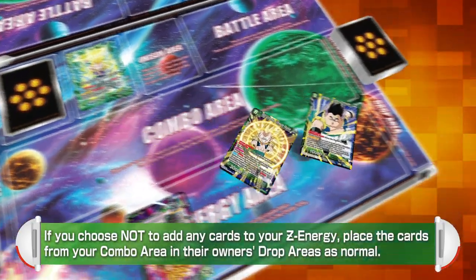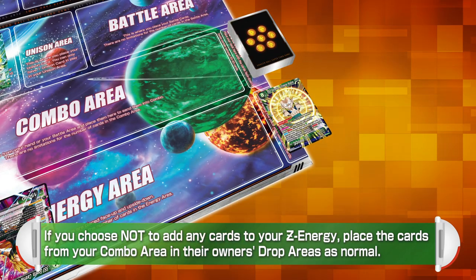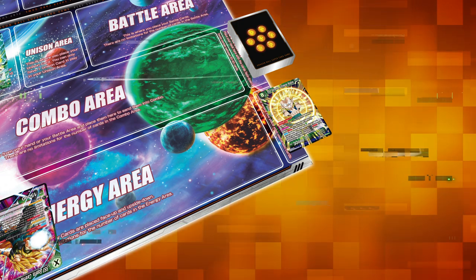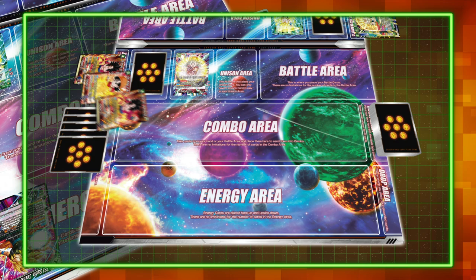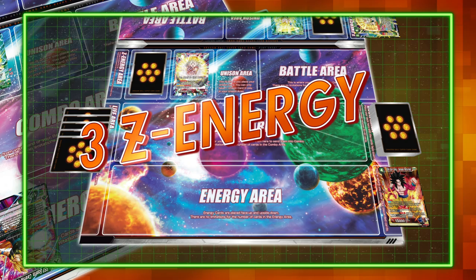If you choose not to add any cards to your Zenkai Energy, place the cards from your combo area in their owner's drop areas as normal. Cards in your Zenkai Energy area are placed face up. To pay Zenkai Energy costs, place cards of your choosing from your Zenkai Energy area in your drop.